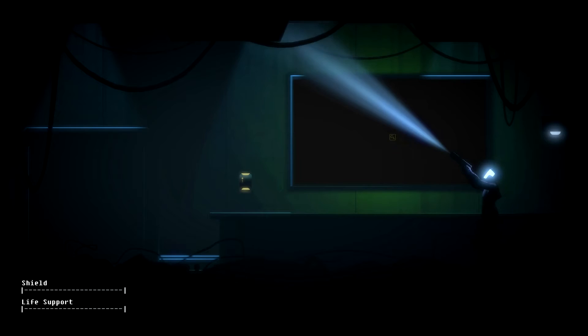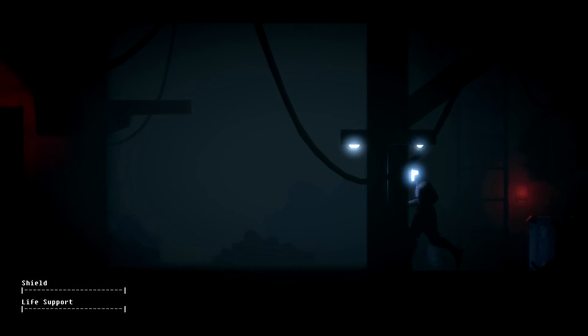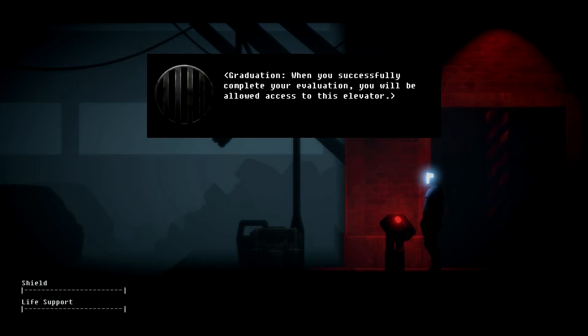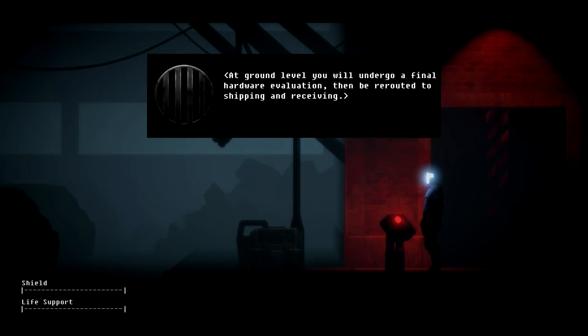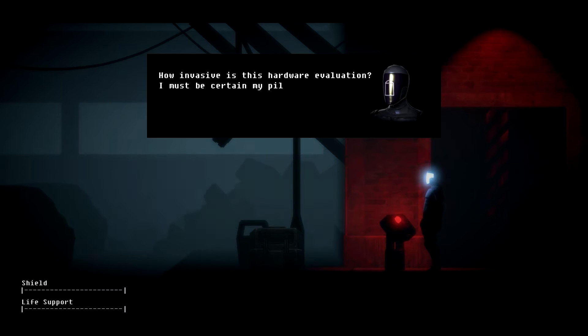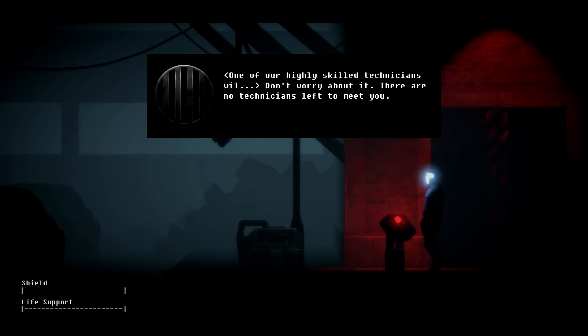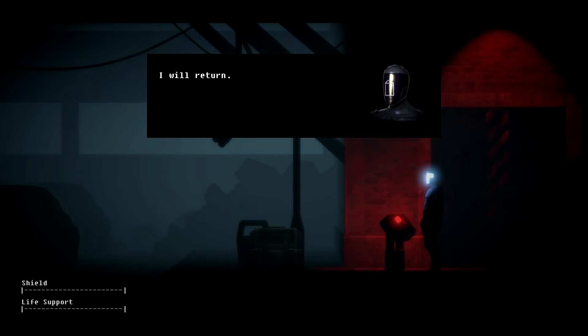We don't have an ID tag yet, so there's nothing we can do here. When you successfully complete your evaluation, you will be allowed access to this elevator. At ground level, you will undergo a final hardware evaluation, then be rerouted to shipping and receiving. How invasive is this hardware evaluation? I must be certain my pilot will not be endangered. Don't worry about it — there are no technicians left to meet you. Once you're through here, you're home free.